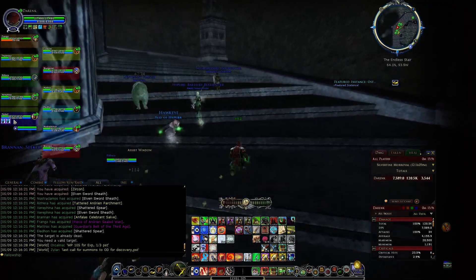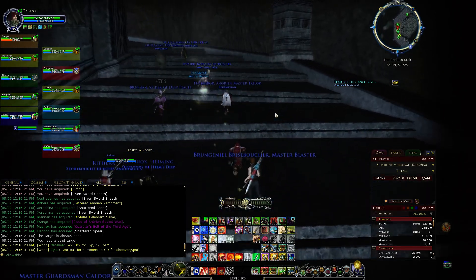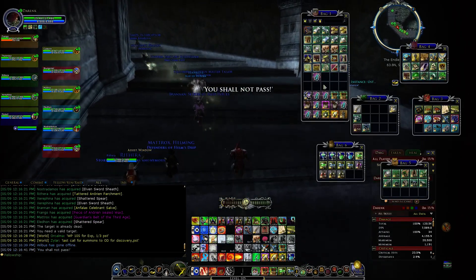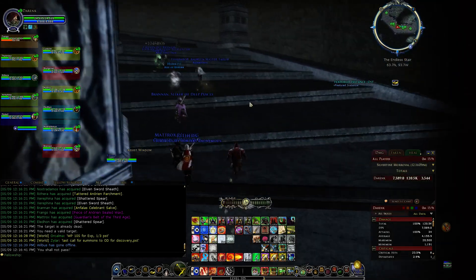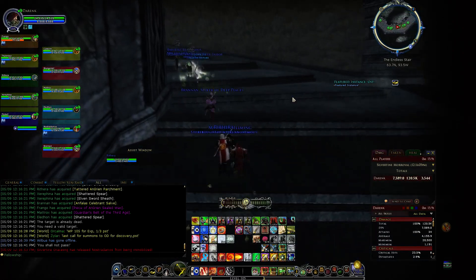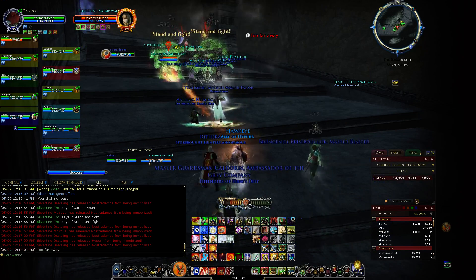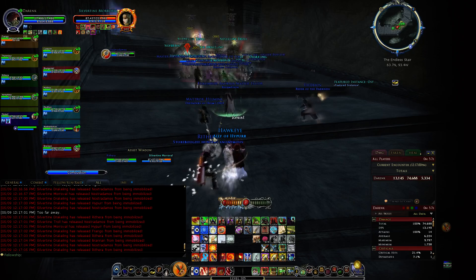Back in the day we still needed Lore Masters to debuff and stuff. You have to do them both to get the chest - to get the five coins. See how long it's gonna take - 11 minutes, not bad. Use the target assist if there's one - it's there for a reason. Not much going on here; people are not taking too much damage.